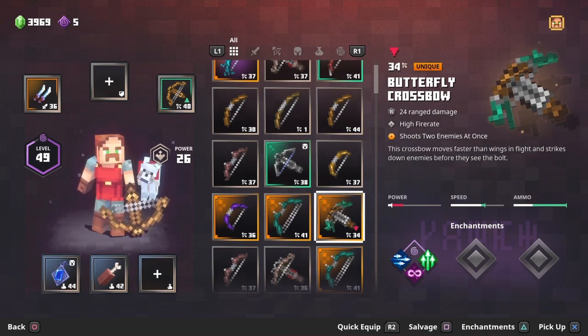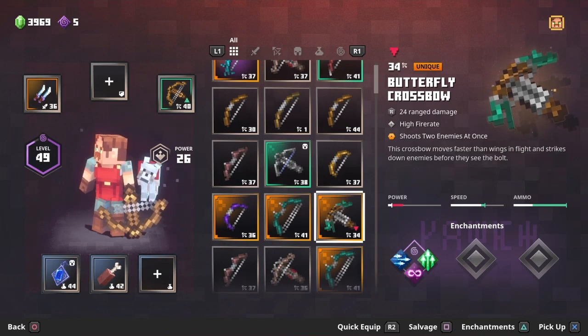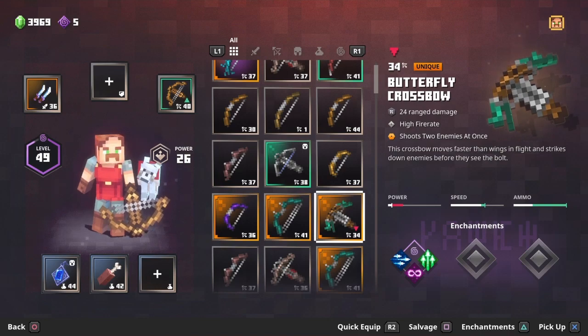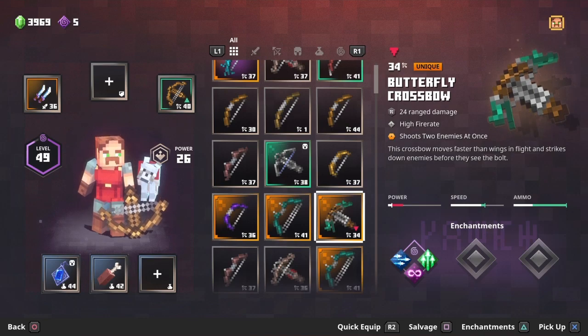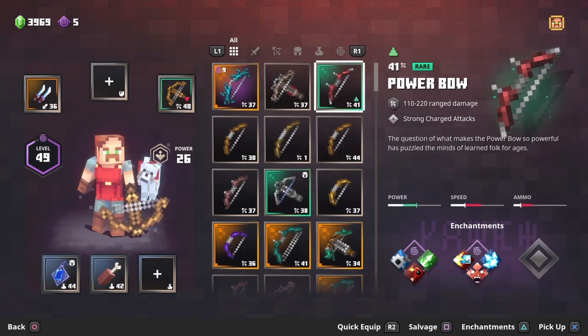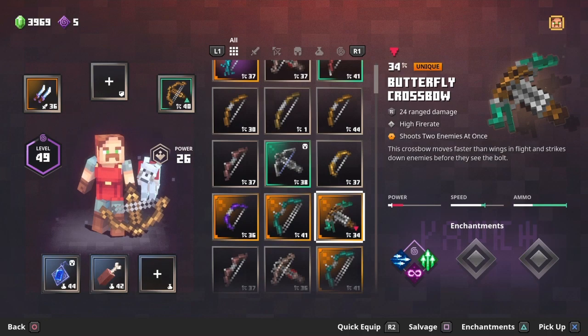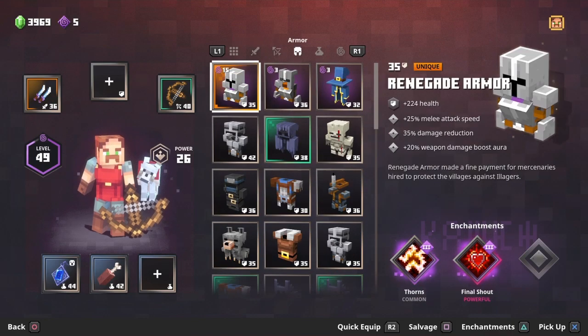The butterfly crossbow is another unique, very similar if not identical to the rapid crossbow. Both shoot so fast it's like a waste of bullets — it uses 10 bullets to kill one enemy instead of using the heavy crossbow that does the same damage in one arrow. It doesn't logically make sense, so that's at the very bottom of my ranged list.